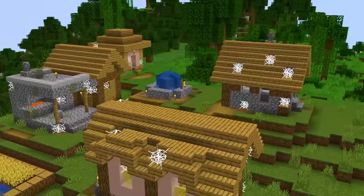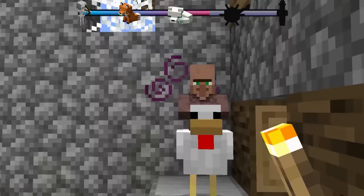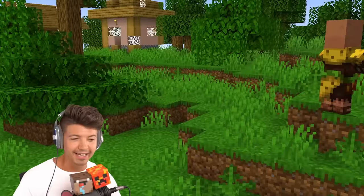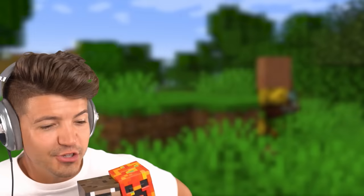Jungle villager. If you spawn in a world with a village on the border, and the village is abandoned, and a zombie villager riding a chicken spawns under a roof, then you can cure it and find a jungle villager in survival. I can't decide — is this Tarzan? Is this the Rock from Jumanji? Or is it a hamburger?